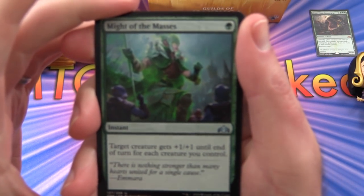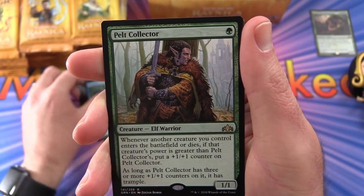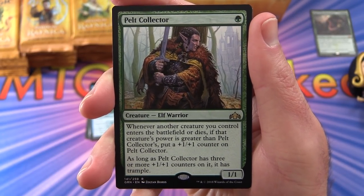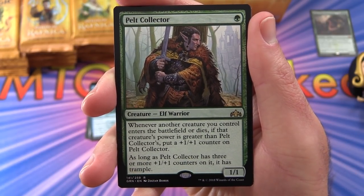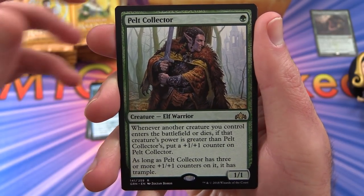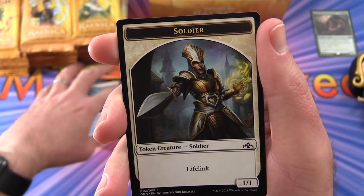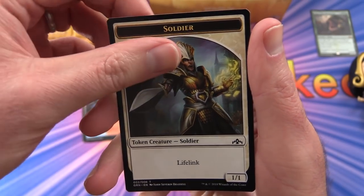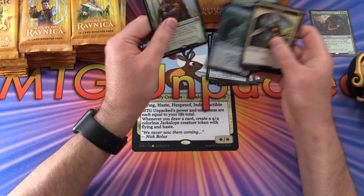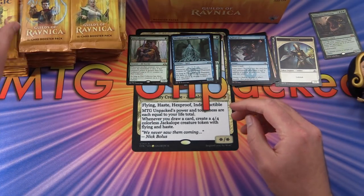Pack 1 uncommons: Might of the Masses, Creeping Chill, Thoughtbound Phantasm. Rare is Pelt Collector — creature Elf Warrior, 1/1 for a single forest. Whenever another creature you control enters the battlefield or dies, if that creature's power is greater than Pelt Collector's, put a +1/+1 counter on it. With three or more counters it has trample. Guild gates are back — an Izzet Guildgate and a Soldier token.